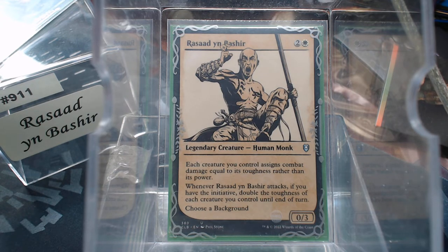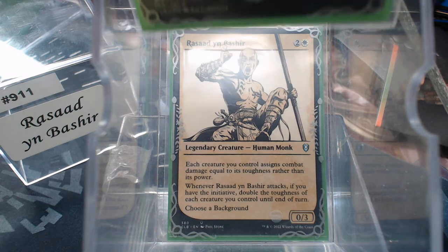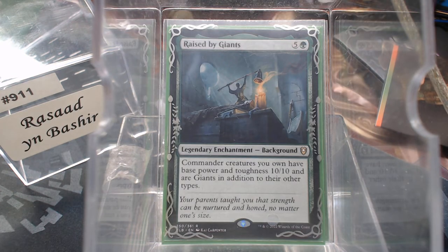We're dealing with toughness matters. He's white, so we needed a background to give us another color. The logical choice was green, because a lot of those toughness-matters cards are white and/or green. So I went with Raised by Giants — the first background I built didn't turn out that great. Raised by Giants gives a base power and toughness of 10/10, so there's a little redundancy there.